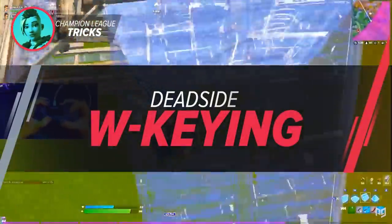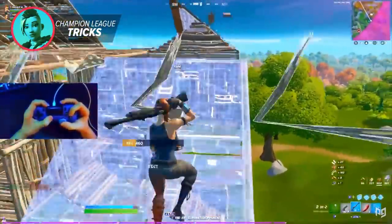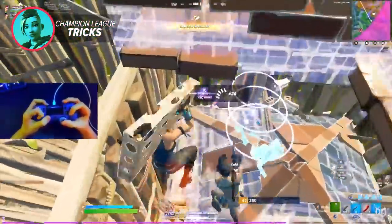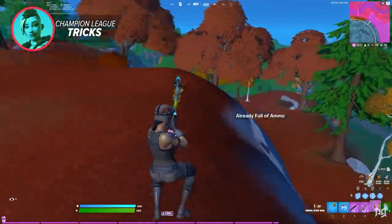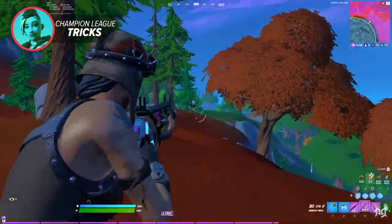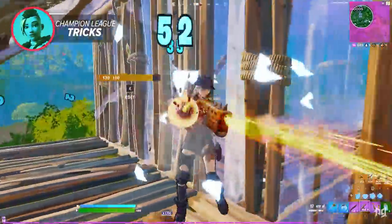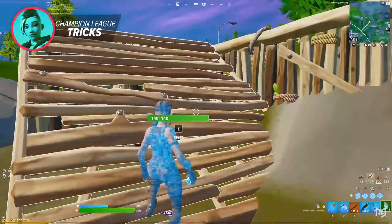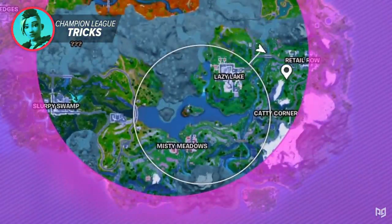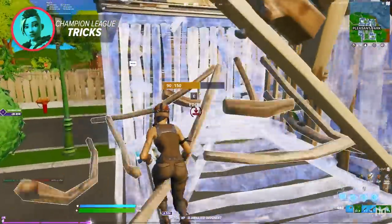It's time to get into the champion league tricks. These can be very challenging to pull off, but practice makes perfect — and you can put these to use even if you're not in champion league for a huge advantage over your opponents. The first champion league trick is dead side W-keying. Dead side is usually only used for passive play, but if you're in the mood to W-key while wanting to play it safe, this is your best option. It gives you opportunities to fight without a high chance of getting third partied, and you get pretty free eliminations since most dead side players don't want to fight and will be caught off guard. Dead side is the side of the zone containing the least amount of players, usually found on the edge of the map that the circle pulls to. Pairing this with a sneak attack is perfect for an even bigger advantage.